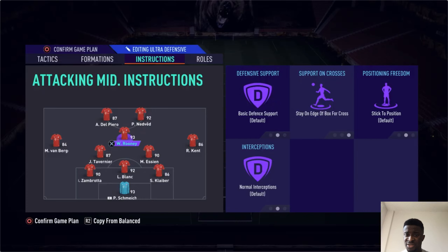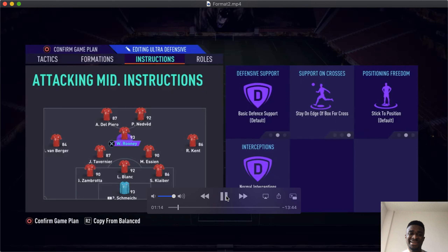For the midfielders, I have Rooney set to 'stay on edge of the box for cross.' The reason I use Rooney is because he's not just an attacking-minded player — he can also defend. One of my CDMs bumps forward, so I needed someone like Rooney to rotate. He has high/medium work rate, decent defensive stats, good physicality, and can provide support both going forward and defensively. Another preferred option would be Renato Sanchez, but due to coins I'm sticking with Rooney, and honestly he's pretty great.